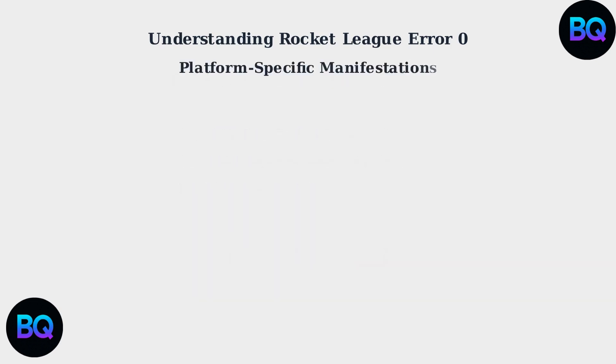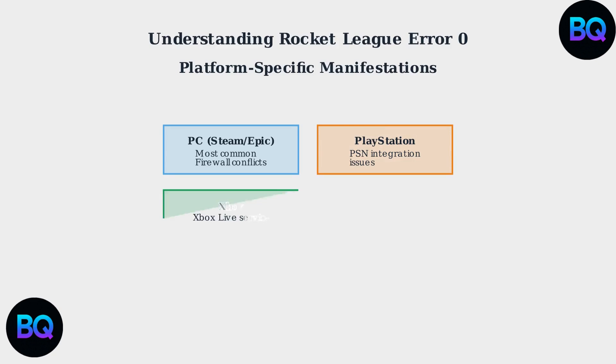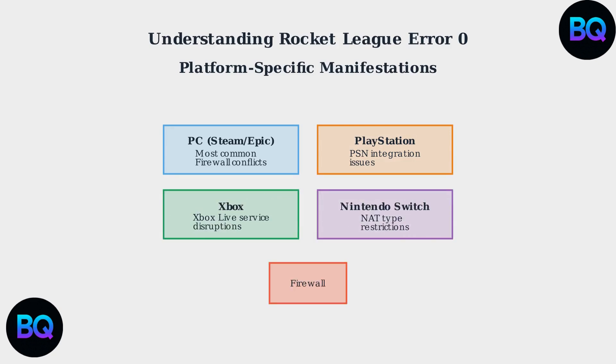Error 0 manifests differently across gaming platforms. PC users on Steam and Epic experience it most frequently, usually due to firewall and antivirus conflicts. PlayStation users typically encounter PSN integration issues, while Xbox players face Xbox Live service disruptions. Nintendo Switch users commonly deal with NAT-type restrictions that prevent proper EOS connections.